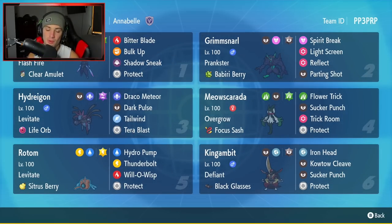Bottom left-hand corner is Rotom-Wash. Can't go wrong with the washing machine — Levitate and the Sitrus Berry as its item. It's got Hydro Pump, Thunderbolt, Will-O-Wisp to burn physical attackers, and Protect for its fourth and final move.